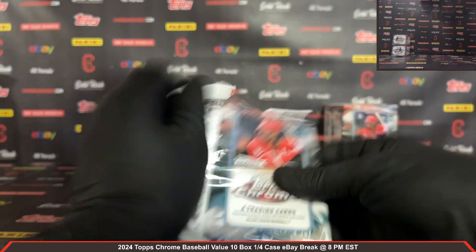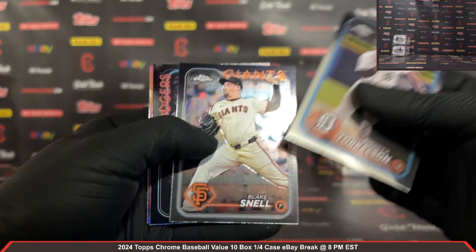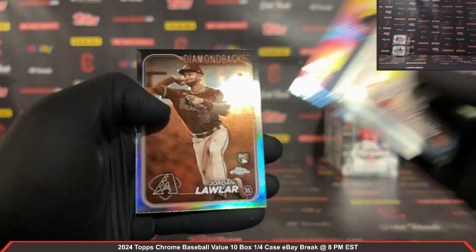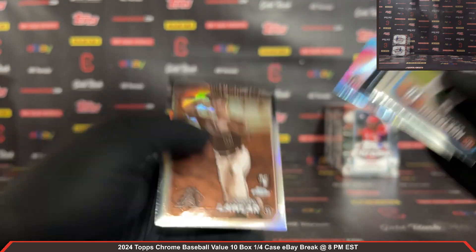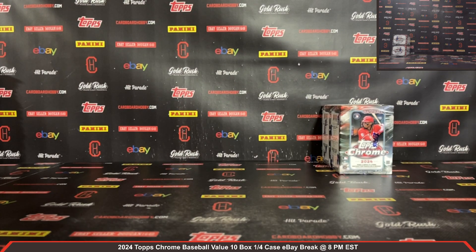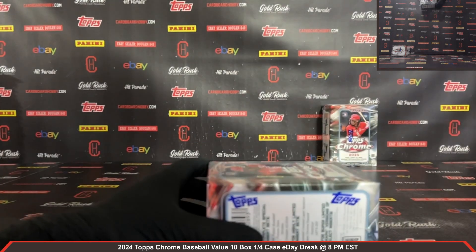Last pack out of box number 8. Luis Robert Junior All Etch and a Jordan Lawler Sepia rookie for the Diamondbacks. Box number 9, here we go.